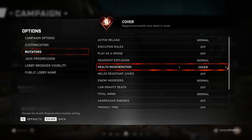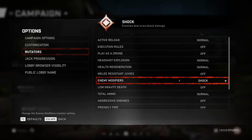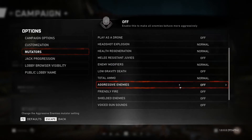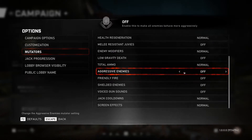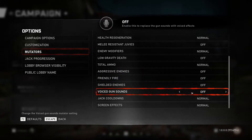There are so many more: headshot explosion — confetti or explosive damage. Health regen — you can regenerate while in cover only, when dealing damage (which is vampire), only when out of cover, or both the first two put together. Melee resistant Juvies, enemy modifiers that deal different amounts of damage, and low gravity death — when you kill an enemy the body will just float in the air, which is quite cool. You can also set the amount of reserve ammo, whether you want enemies to be aggressive or not, friendly fire, shielded enemies, and voiced gun sounds.